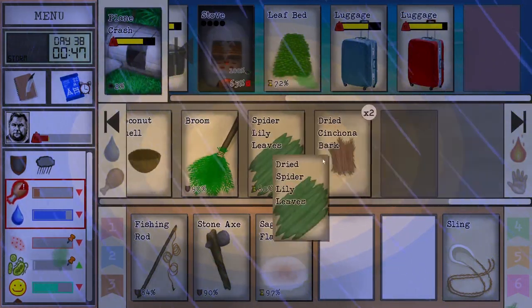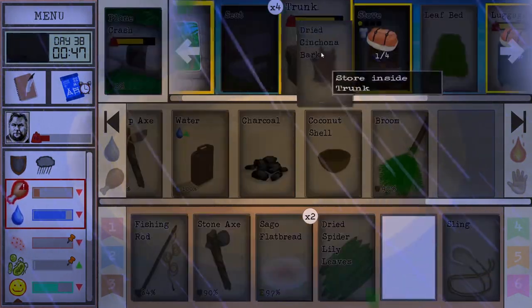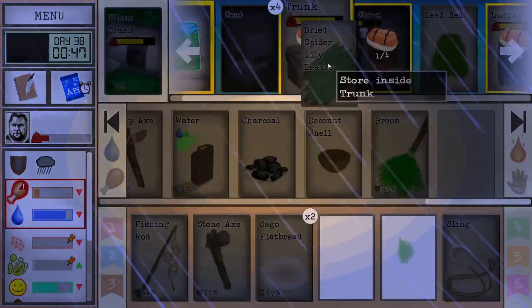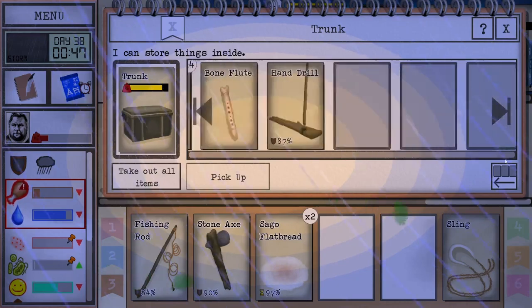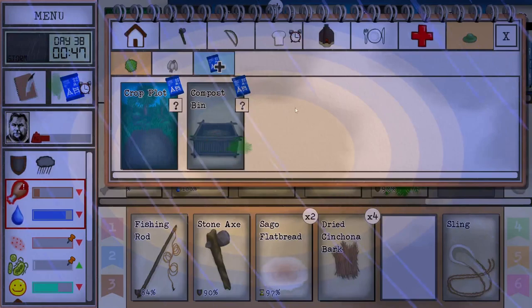Like, hey, maybe we don't actually need — nope, we still need it for the spider lily. We could then turn the stove off. But it is exciting to get the dried spider lily. We can save that for later.